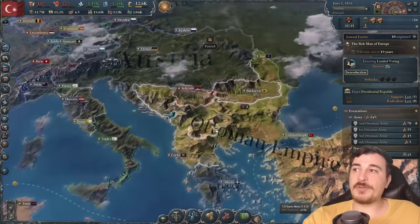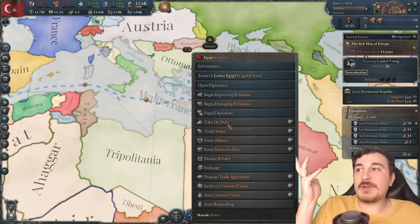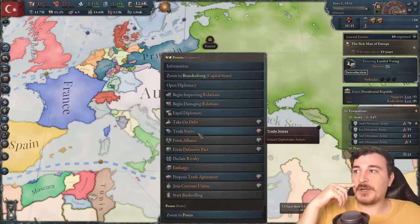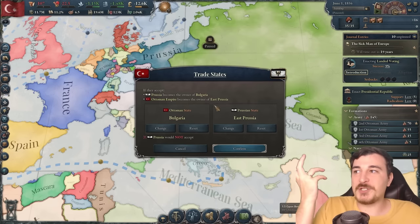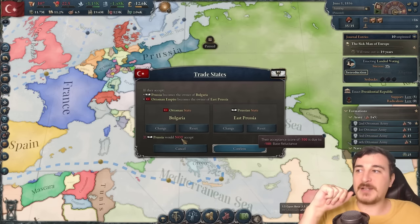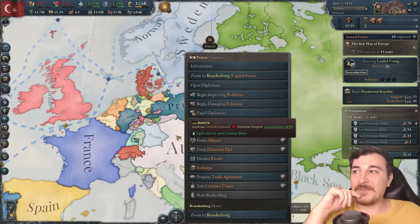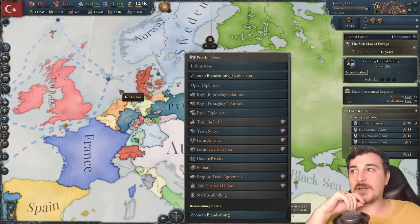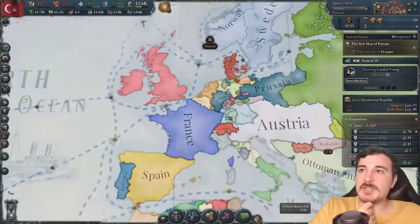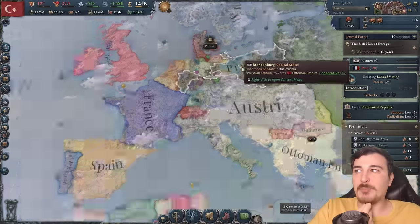Here are a couple more things that are really cool that they added recently that not many people know about. You can, for example, trade states. So let's say we could trade the state of Bulgaria for the state of East Prussia with the Prussians — obviously they're not going to accept that, but it's an interesting little feature that can be used in the future depending on what relations and modifiers you have with targeted nations. We will increase our relations with the French and with the Prussians.